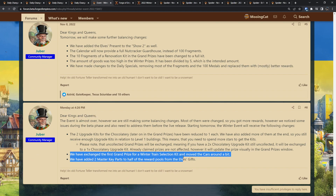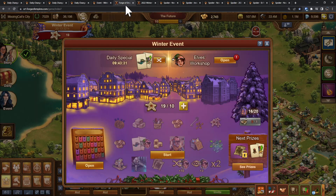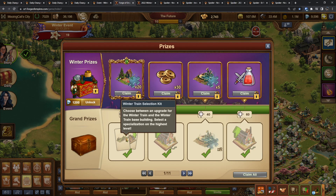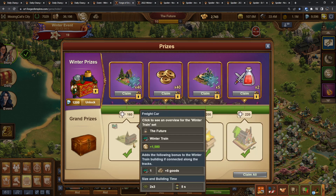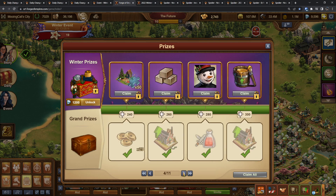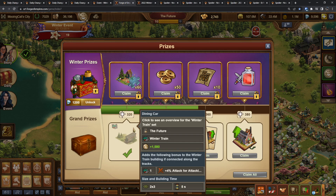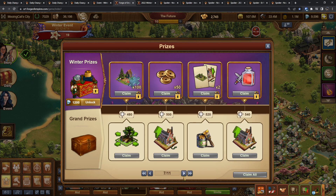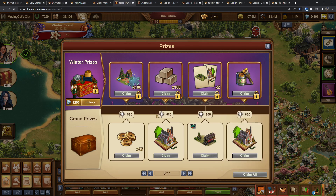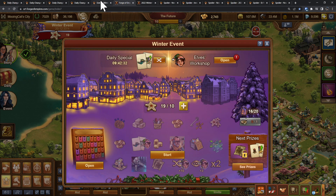They exchanged the first grand prize for a winter train selection kit, moved the cars around a bit, and removed fragments from the cars. Originally the first spot was five fragments of a train car, but now it's been swapped out with a winter train selection kit. Wherever you got fragments before for the cars, you now get a full one — first you get a freight car, then you get a dining car. This is probably where you will end up if you play for free. Further on you have the sleeping car as well as the parlor car, which is required for a second main building.